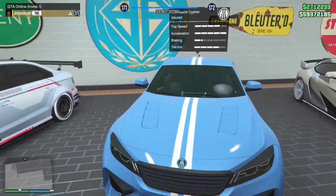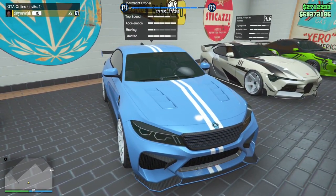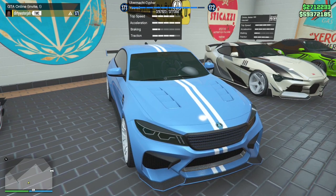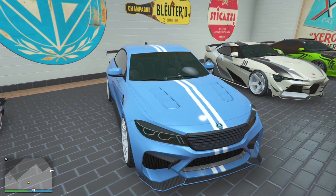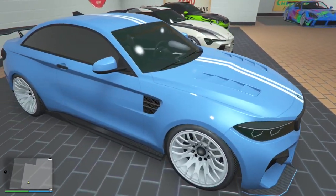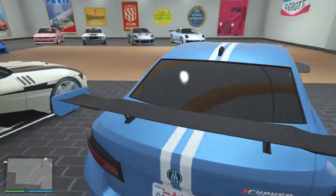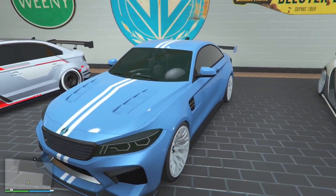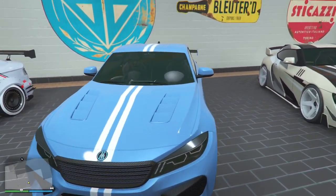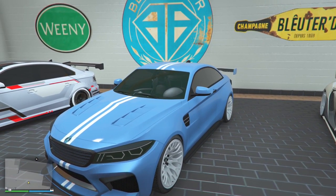The next one, we got the Ubermacht Cypher. I went light blue. I don't know about the stripe at all — I think the stripe is trash — but I needed a livery and they had no liveries, so I did my best. We went with the white wheels, carbon fiber on the skirt and the spoiler. The grille is carbon fiber too, and the bottom bumper. Don't I put that shit together?